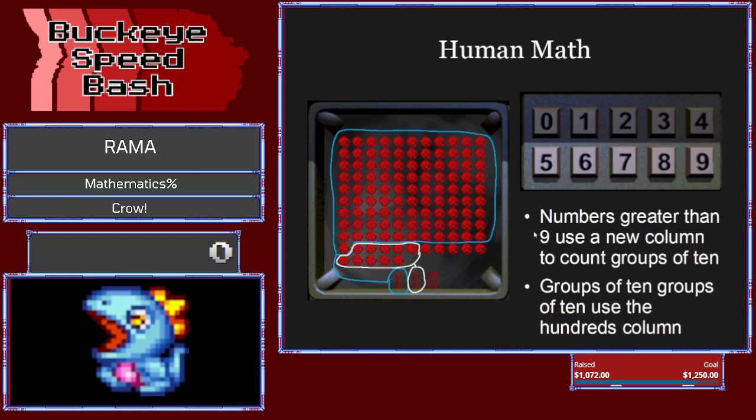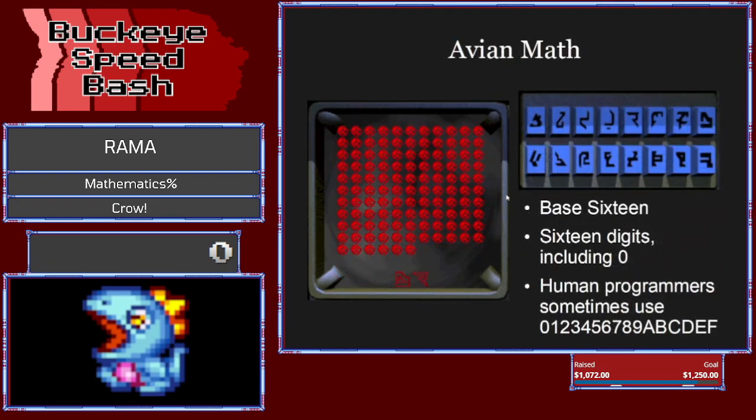That's what the avians use — base 16. These digits simply number 0, 1, 2, 3, 4, 5, 6, 7, 8, 9, 10, 11, 12, 13, 14, and 15, all individually represented by individual numerals. If you do some computer programming, it is fairly common to use base 16 because you can use two base 16 digits to cleanly represent one byte — that's a common division of data that a computer would use. In that case, humans would just do zero through nine and then use A, B, C, D, E, F — and that's sometimes what you'll see in error messages from computer programs crashing and that kind of thing.